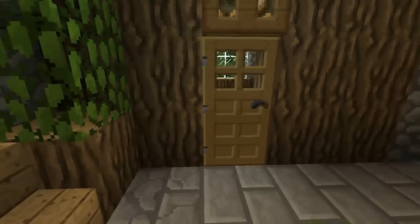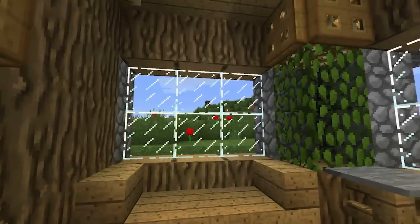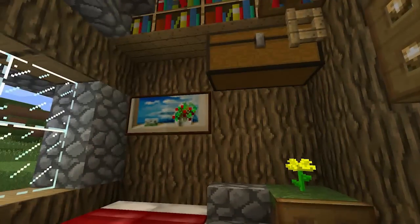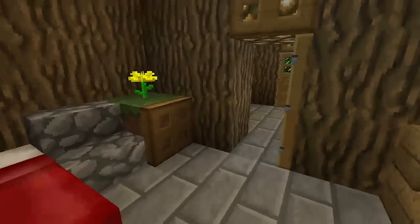And then through here, the other master bedroom. Wide window seating, a pot plant, a little flowy, storage, some shelves up there, and two beds.